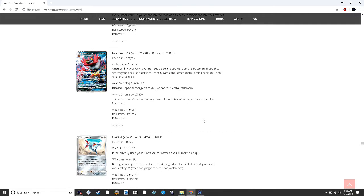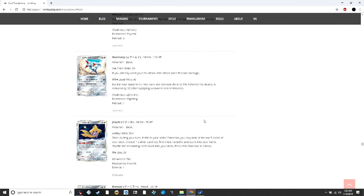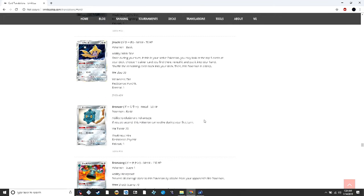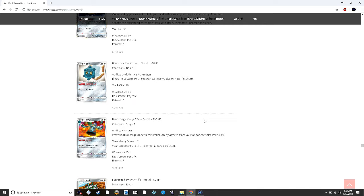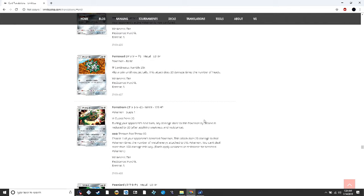Jirachi is interesting — if it's your active you can look at the top five cards of your deck, choose a trainer card to put into your hand, and then Jirachi goes to sleep. It could be a good starting support Pokémon. There's also a Bronzor that can evolve during your first turn if you go second — really good for Bronzong Phantom Forces decks.